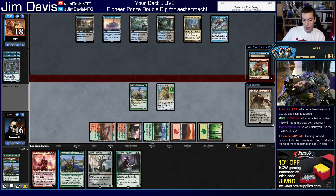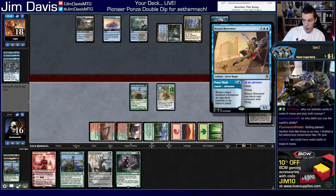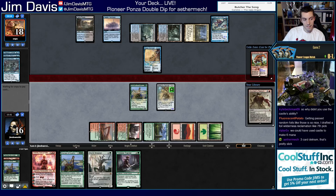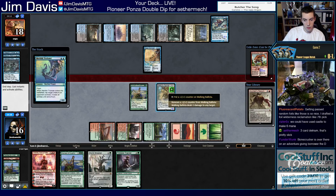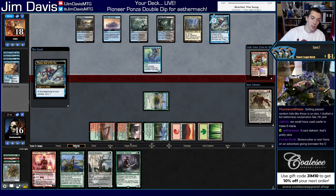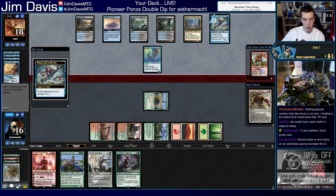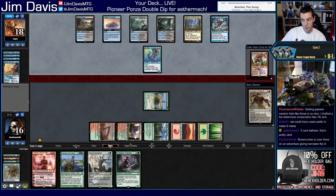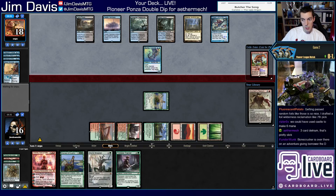We could have Castle Garenbrig cast two Coursers or a Tracker and Courser, but I want to play Ballista to deal with their Brazen Borrower so the six mana doesn't matter. Is there reason to wait to kill this? Not really — and Trickster. Trying to keep them off the creature being a creature. We have Chandra next turn. They scroll to the bottom. Two cards at end step.